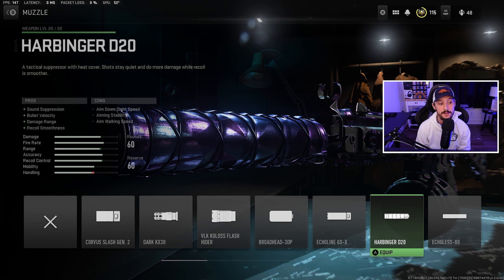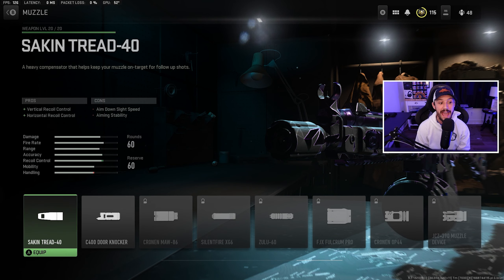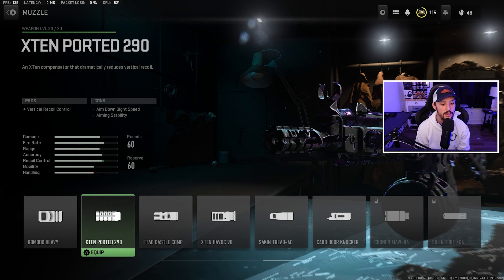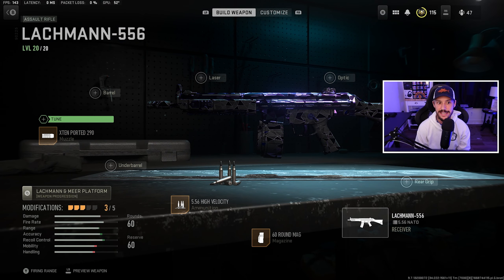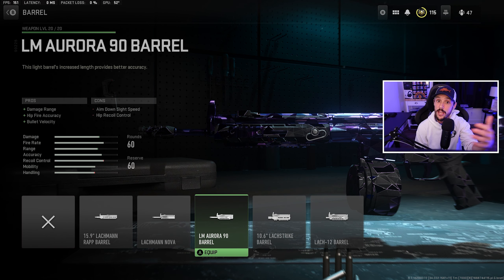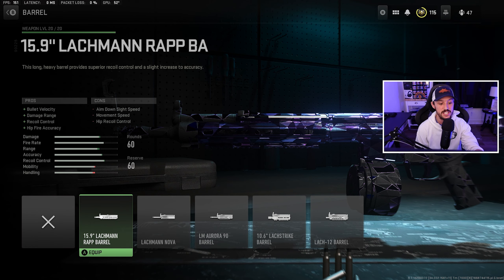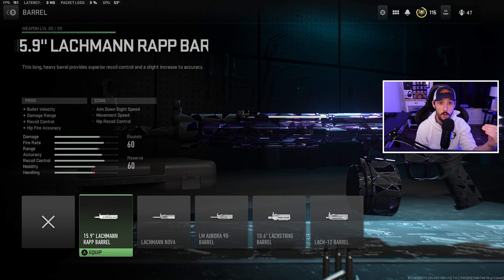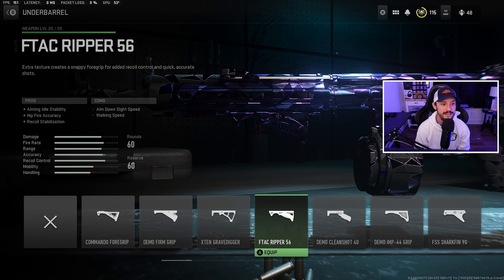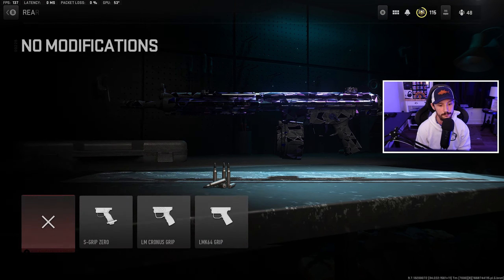Now let's talk about the muzzle. There are a lot of different options. One thing to keep in mind: sound suppression is not an issue — you don't pop up on the mini-map when shooting in Warzone 2. So I'm not looking for sound suppression, and those muzzles lose you a lot of ADS speed. You do get a little bit of bullet velocity and damage range with some options. I tend to lean toward vertical and horizontal recoil control. I'm going to go with the Lockman Wrap Barrel — we get bullet velocity, damage range, and recoil control. That helps with range and helps with recoil, so let's equip that.